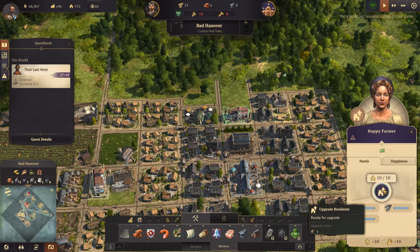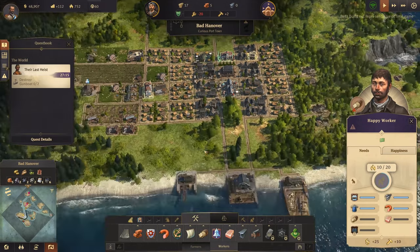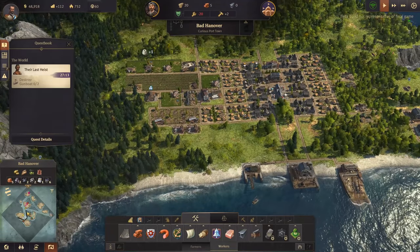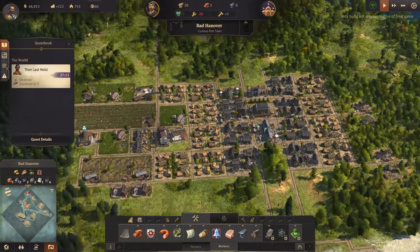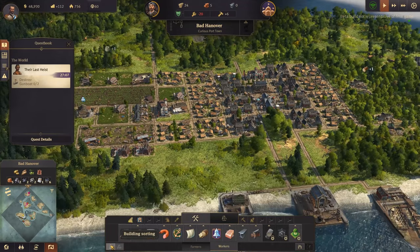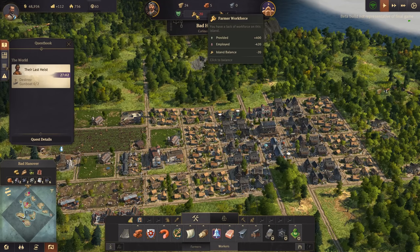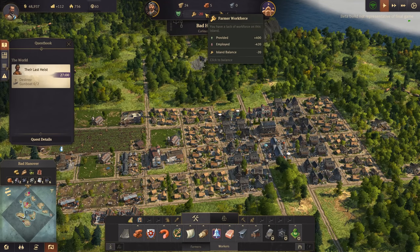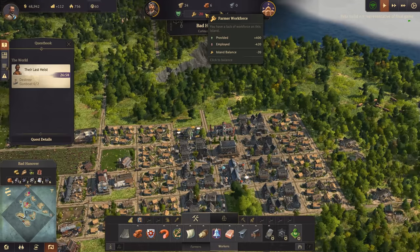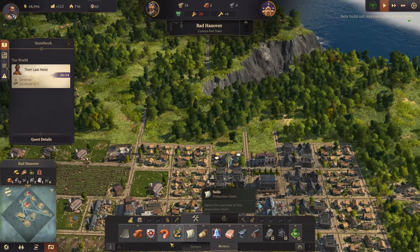Promoted! We're in clover! Thing is, we're going to need to keep some of them as farmers because our basic industries aren't going to work otherwise. So we can see the balance there - unemployed, provided. We need another 20 farmers - that's cool. I need to look at that.